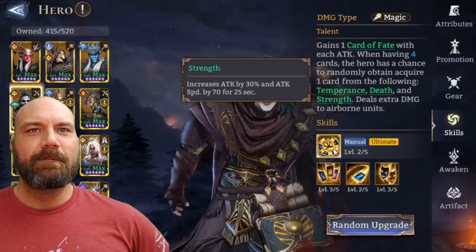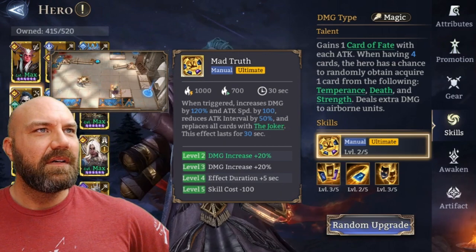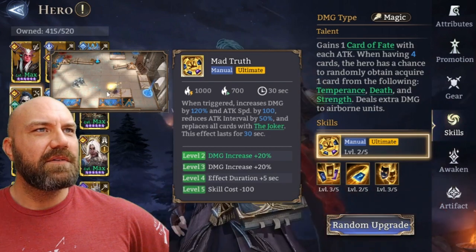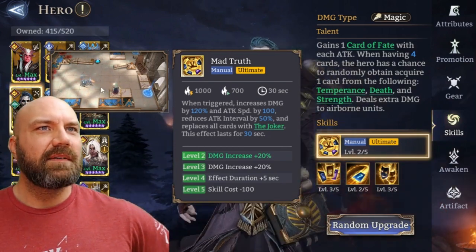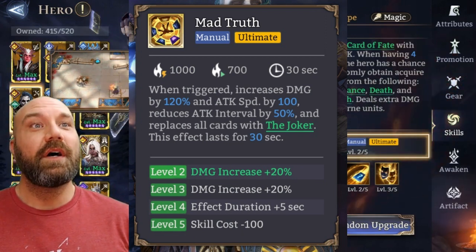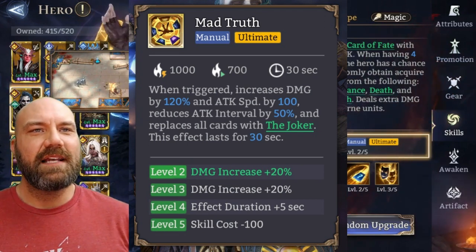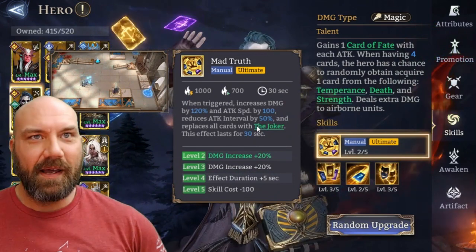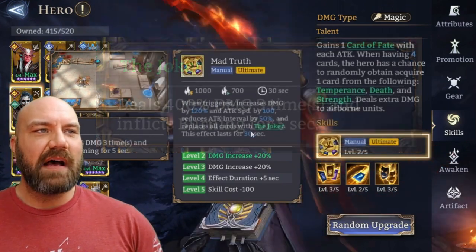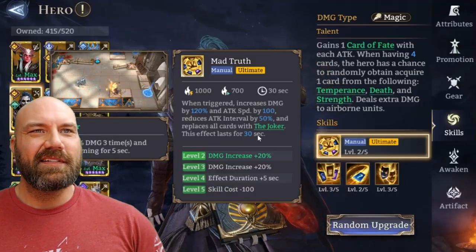Strength increases attack by 30 percent and attack speed by 70 for 25 seconds — this guy's a beast. Let's look at the ultimate. When triggered, increased damage by 120 percent and attack speed by 100, reduces attack interval by 50 percent and replaces all cards with the Joker. This effect lasts for 30 seconds. The Joker deals 400 percent damage three times and inflicts burning for five seconds — basically just destroys everybody and puts them on fire. It just keeps getting better.